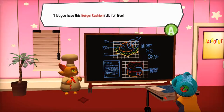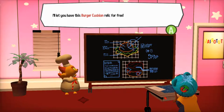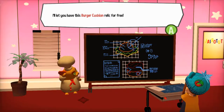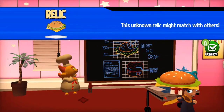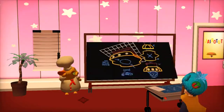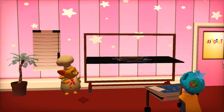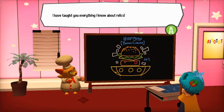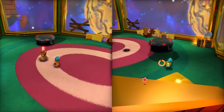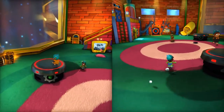Back to school. Tutorial is written on the door. I thought you have this burger cushion relic for free. Hooray! Yay! So there's gonna be the bottom half of a burger somewhere. I assume we have to find the train then, for the train set.